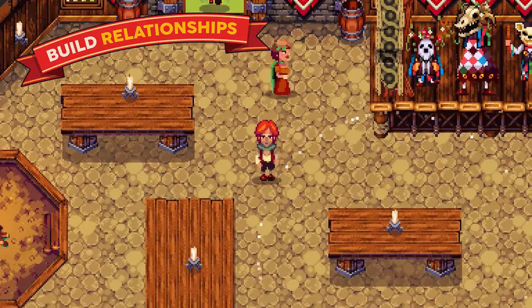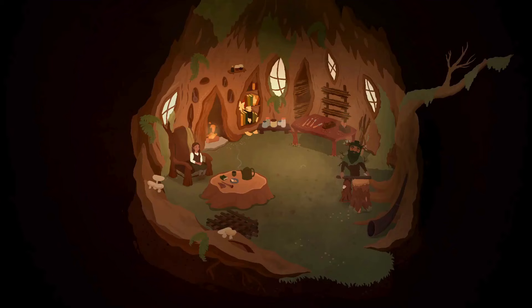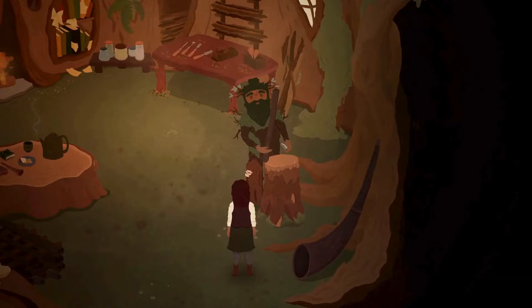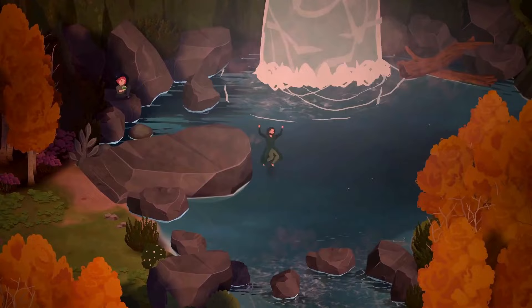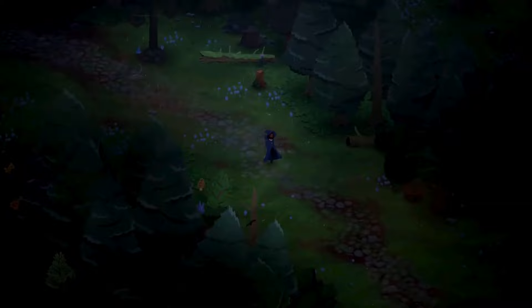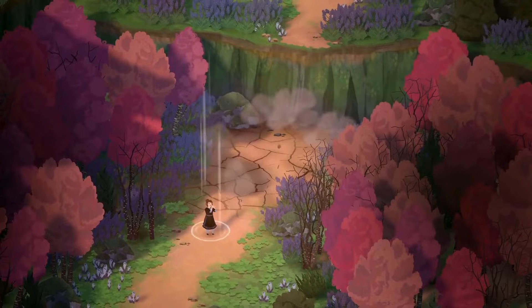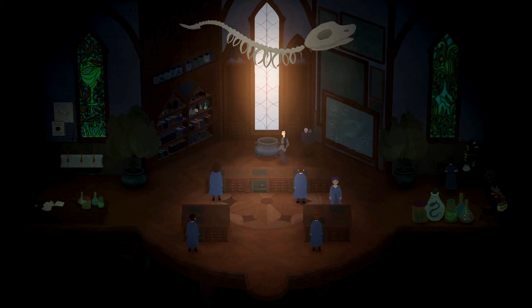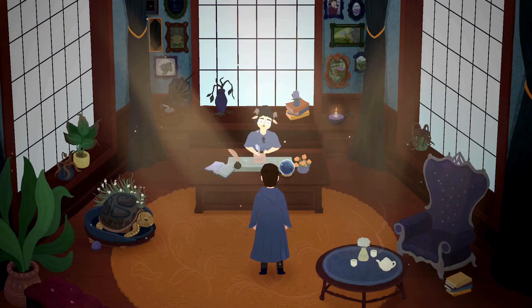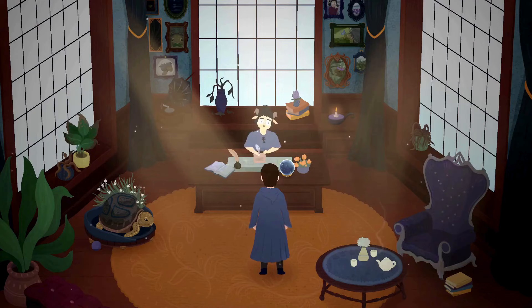Next is Songs of Glimmerwick, from the developers of Eastshade, who have just released their first devlog introducing the game. Songs of Glimmerwick is an open world witch academy RPG. In this woodland fantasy, music is your spellbook. You can play ancient tunes to breeze through gardening and explore the island. Armed with your trusty flute, you can attend classes, join clubs, make friends, and uncover the town's mysteries. What makes this game different, aside from the unique way of spellcasting, is that the game focuses more on quests and a little less on farming.